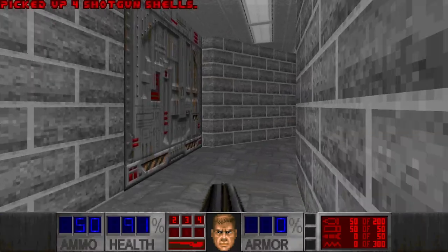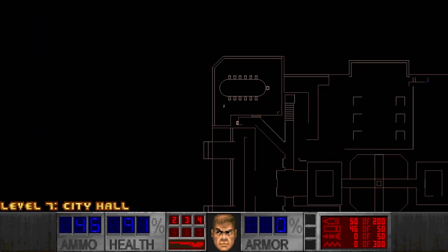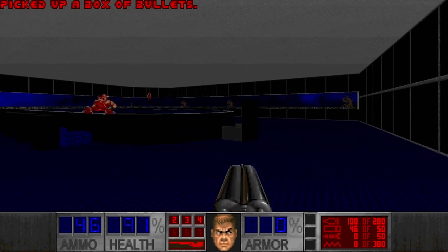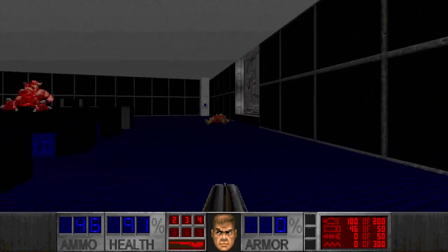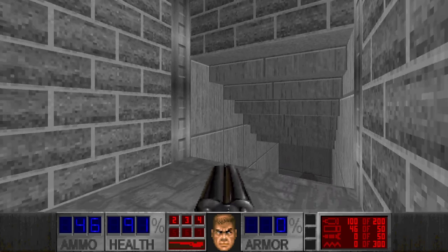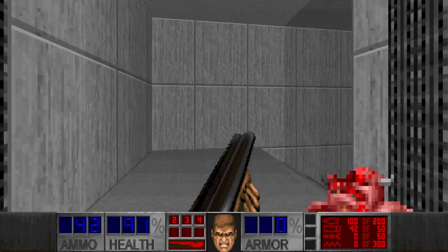This room. And I hear a lot — maybe pinkies. A lot of souls. So let's press the switch. And I heard something opened outside. Let's see. Somewhere over here. This door has opened. This is one of these maps where you're slowly opening new areas in the building.